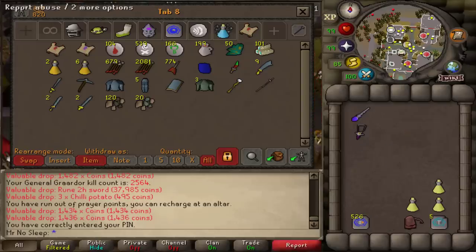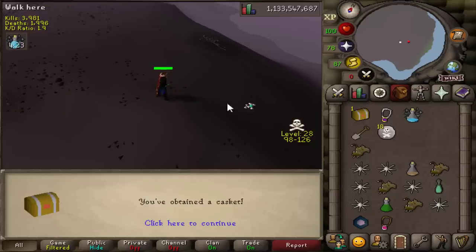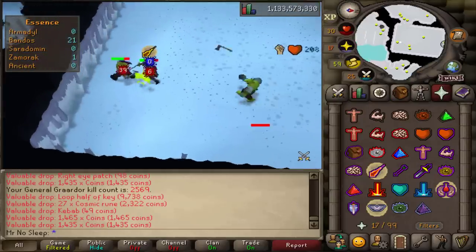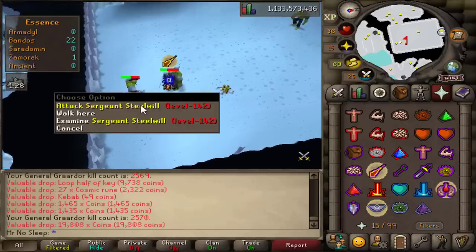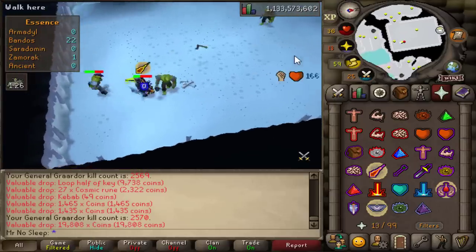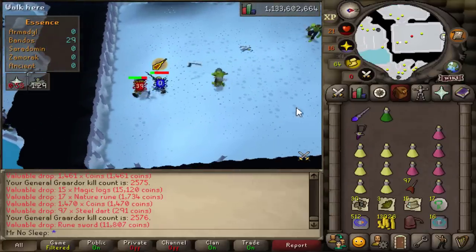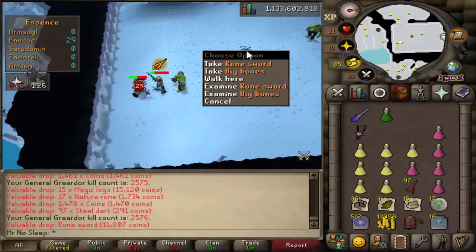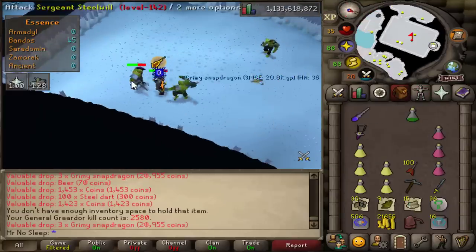Since I was able to bring bones to peaches, I was constantly getting clue scrolls while getting kill count and killing the minions and the boss himself. I'll be stacking up all my hard and elite clues for the end of the video — we ended up with quite a few, so stay tuned. As for the drops at Bandos, we did unfortunately receive yet another rune sword, so it's a little bit rarer than an item.